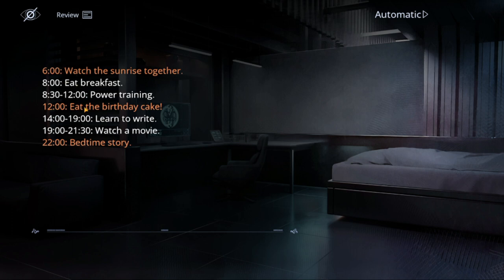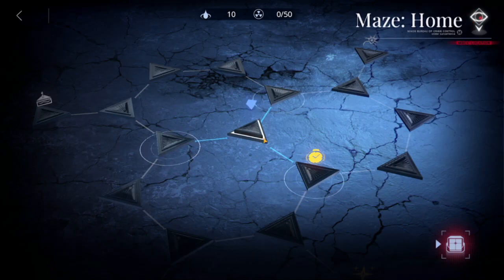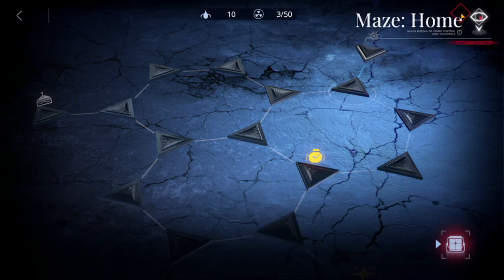Take note — watch the birthday cake and the bedtime story. Those three clues will be your path towards getting out of the first maze. You just have to go through sunrise, and after that you have to go to...